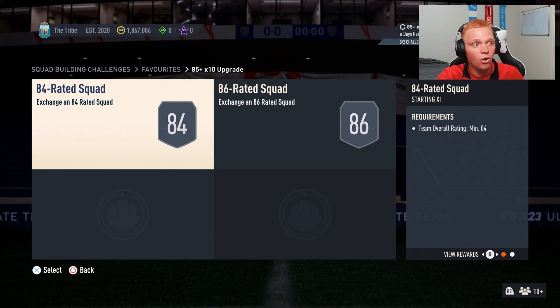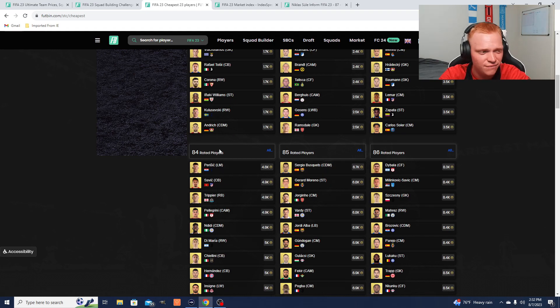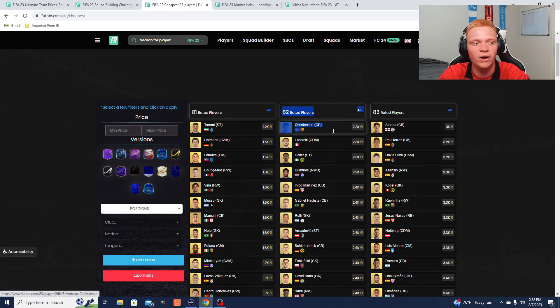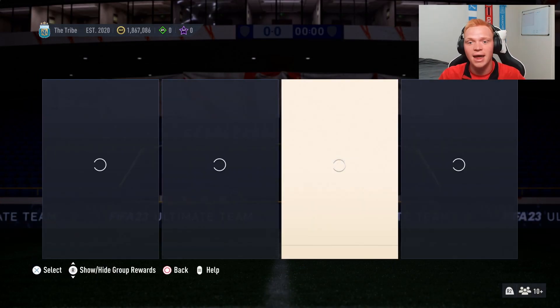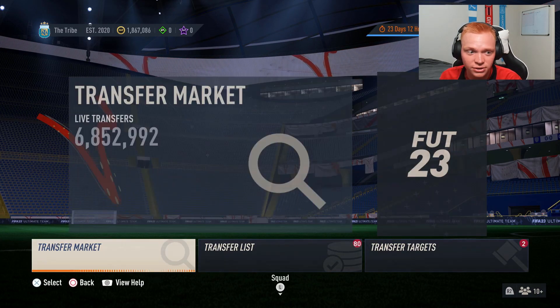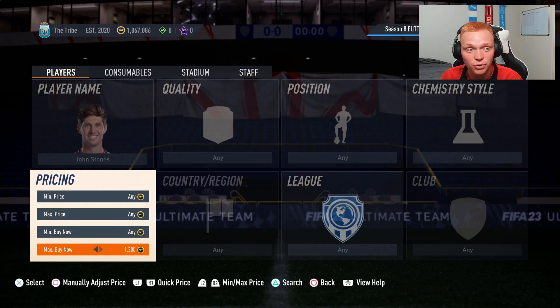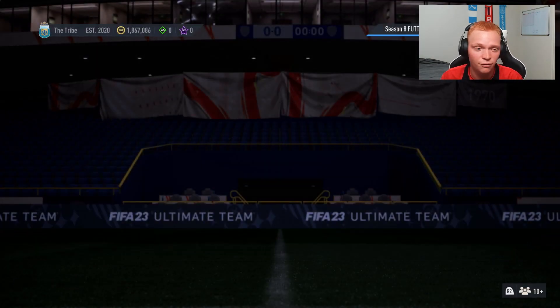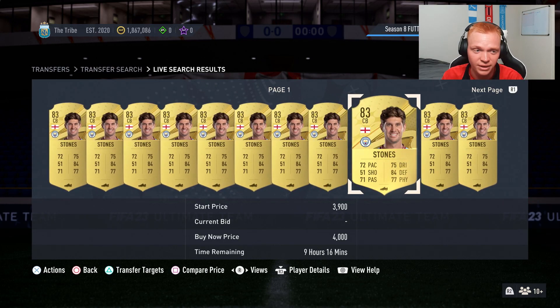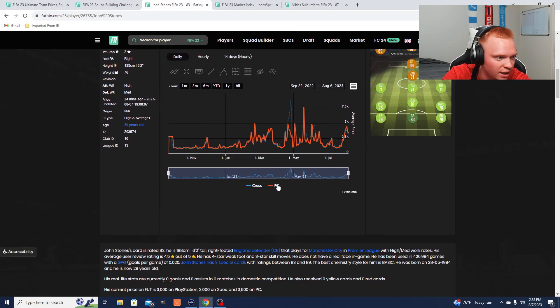Our investments from the weekend and yesterday are looking very nice right now. We talked about 83s and 84s — 83s were my big one — and 82s were high risk, high reward, and it's paying off. I'd recommend holding a little bit longer. You want to sell around content time, but you can basically sell any day this week because these cards are going to be required throughout the week and will just get more and more expensive.